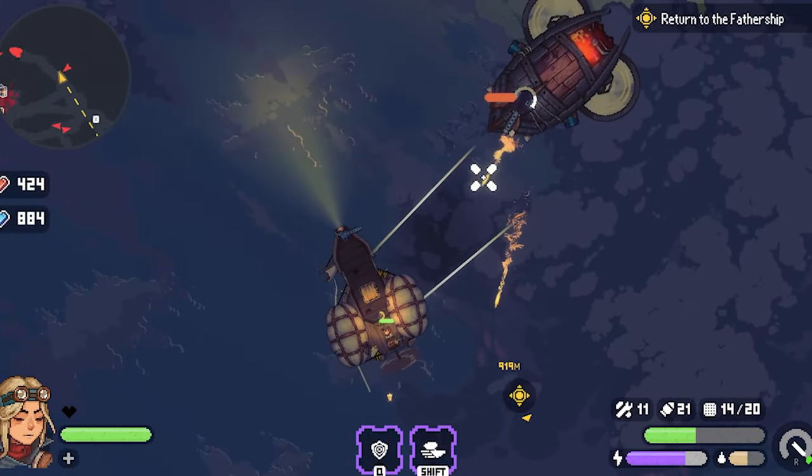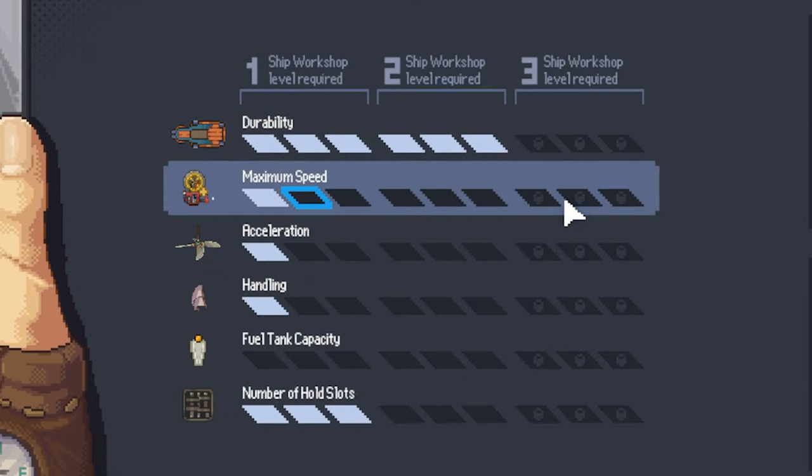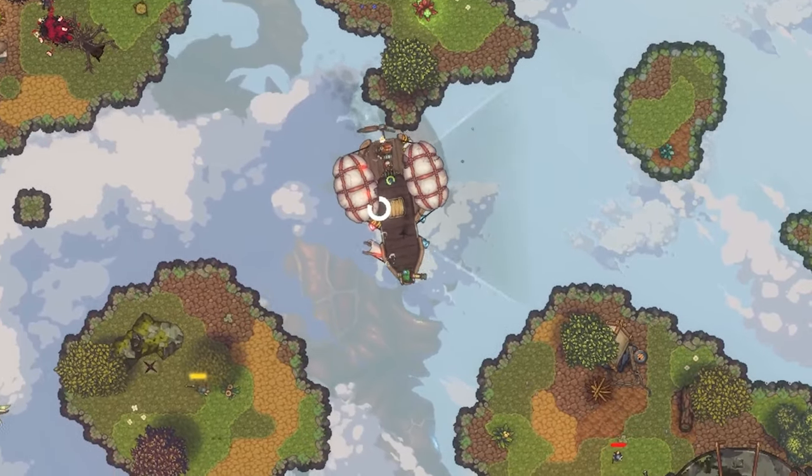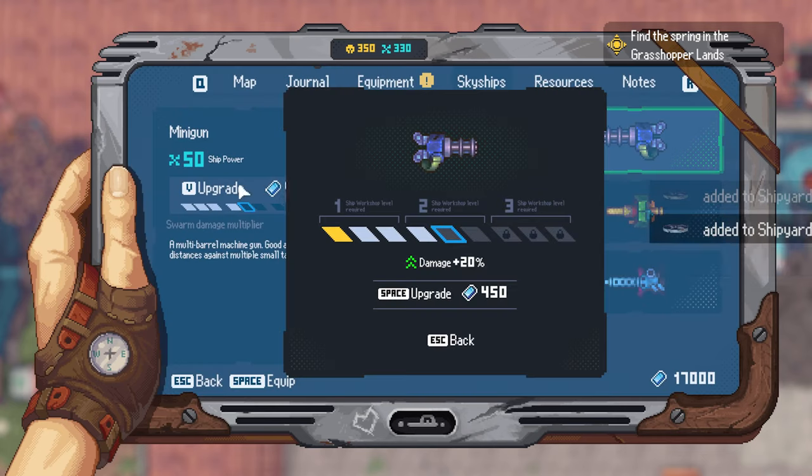Not every ship is perfect, and Eva's airships are no exception. Throughout the game you can upgrade your ships and choose what types of guns to use. You'll need to use the resources you've gathered on your journeys to keep your ships in tip-top shape.